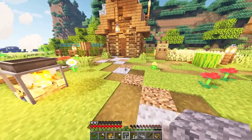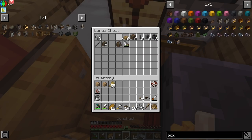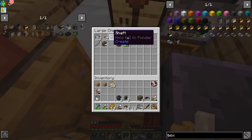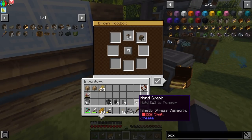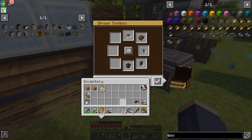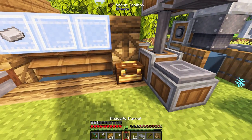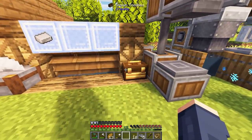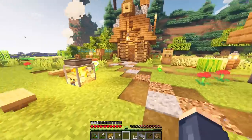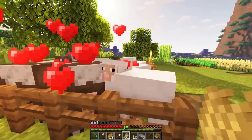I could use this for mining — it's going to hold four stacks of materials. But what it's really good for would be all of these Create parts — like casings, funnels, cogwheels, andesite casings, shafts, all the funnels and tunnels and stuff. We can have multiple different toolboxes and when we get close to them we can select the one we want, and it puts it in our inventory. Then we can put it back — pretty cool. I'm probably gonna be using that for sure.